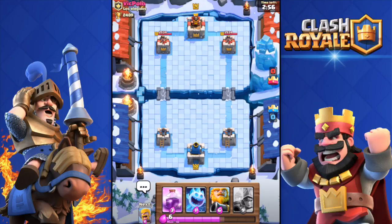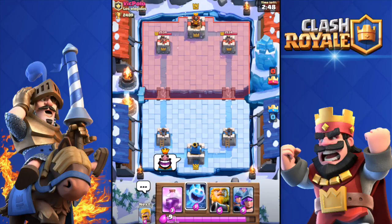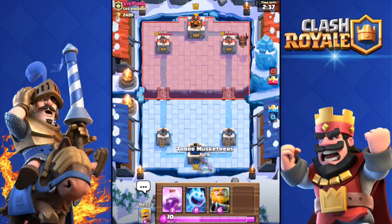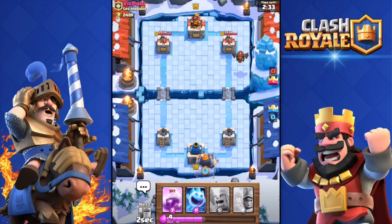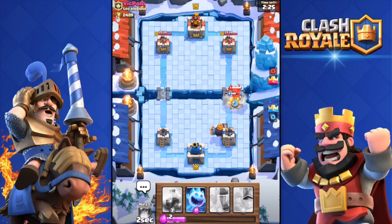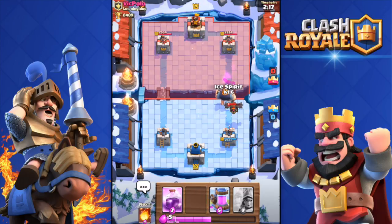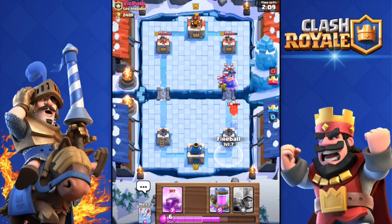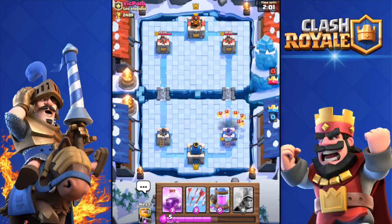Let's do another one — 'vic polo,' you are the next one. I don't have my Collector yet. He dropped a Lava Hound — perfect, I do have the Three Musketeers, they're really good against the Lava Hound. I'm gonna deploy the Royal Giant in and throw Barbarians. I'm just gonna throw that Ice Spirit over there, freeze his stuff, get some shots on his tower with my Royal Giant, and then Fireball all his stuff — oh, I missed the Lava Pups.